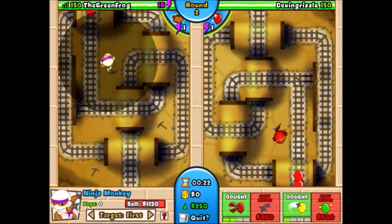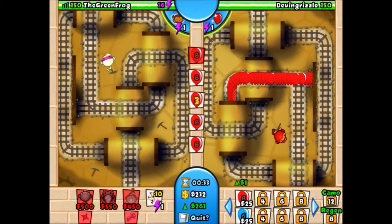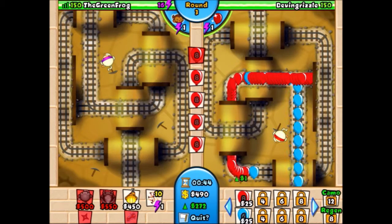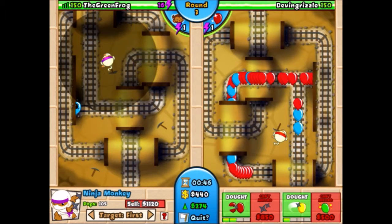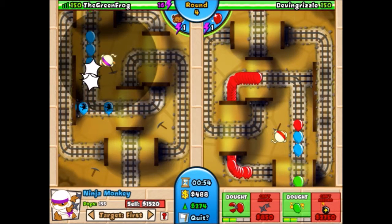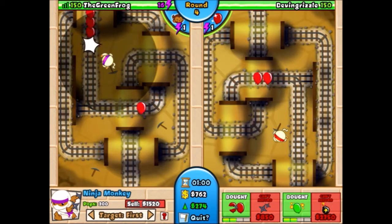Putting down my ninja, going to get it 3-2. This guy is also putting down a ninja but he's just sitting there and not even upgrading it. So I send him some reds to say 'hey you've got to upgrade this guy.' If you're trying to save up for something big, you can't, because I'm just going to send you a bunch of reds and you're going to lose lives. I'll stop sending reds in a second — the only real reason was to make him upgrade. Also got my eco up a bit.